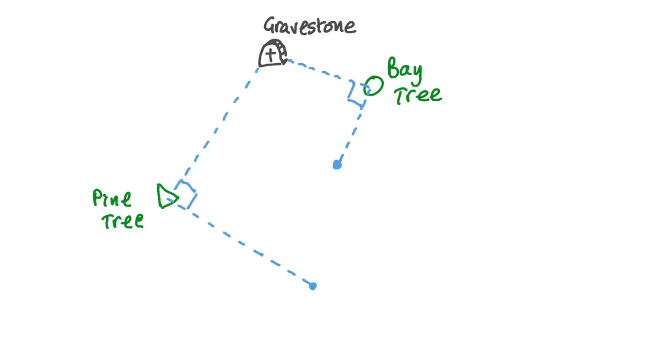Then return to the gravestone, walk straight to the pine tree, turn 90 degrees counterclockwise, walk the same distance again and mark that spot. Then find the midpoint of those two spots — that's where your treasure is.